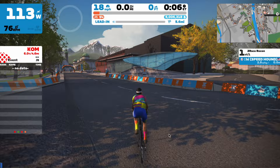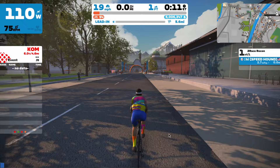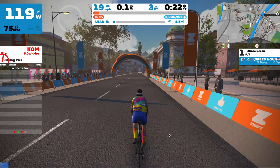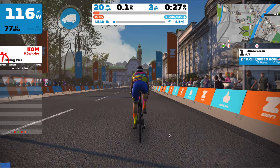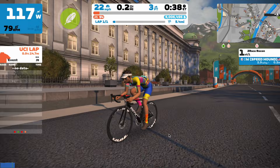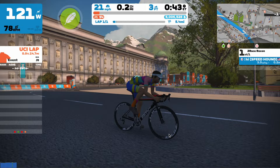For route details: categories A and B will be riding the same distance, and C and D will be riding a shorter distance. Categories A and B will be riding four laps of Innsbruck ring — that's 35.4 kilometers or 22 miles — and they'll be climbing 308 meters or 1,010 feet. For categories C and D, they'll be racing three laps: 26.6 kilometers or 16.5 miles, and 231 meters of elevation gain or 757 feet.